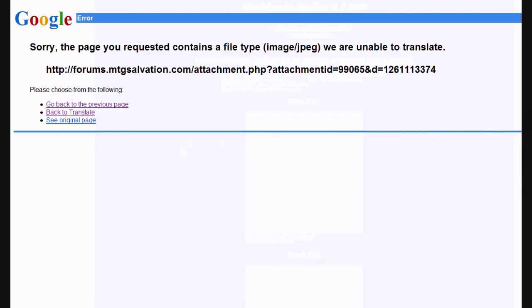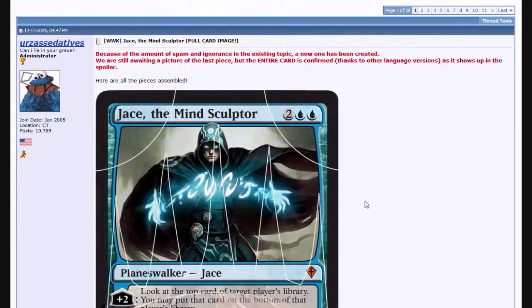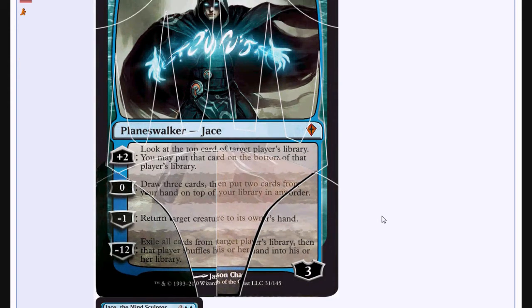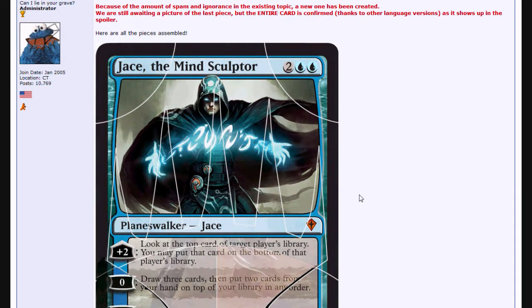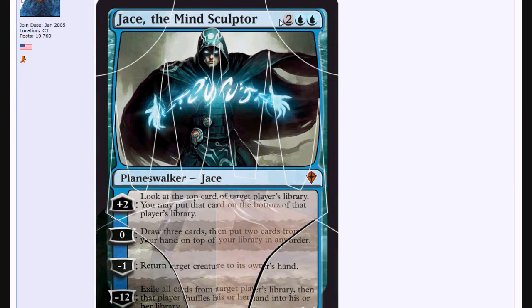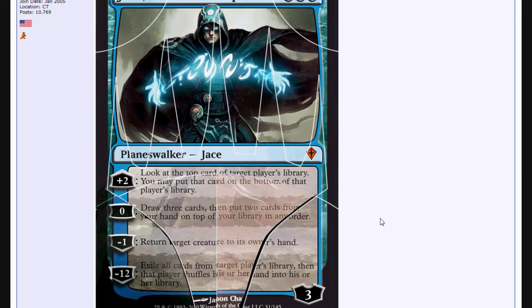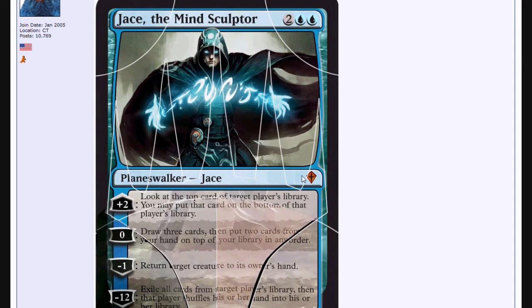So first we've got Jace. Here we go — big full screen image. This is pretty interesting: it's a Planeswalker that has a 0 ability on it. Two colorless and two blue for a 3 loyalty Planeswalker — Jace the Mind Sculptor. It's another copy of Jace, so this Jace kills old Jaces.